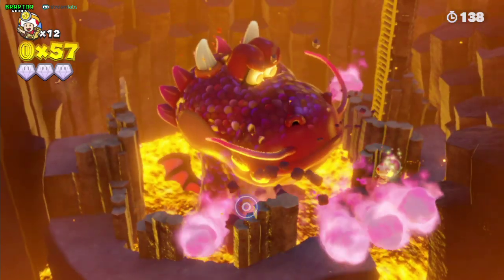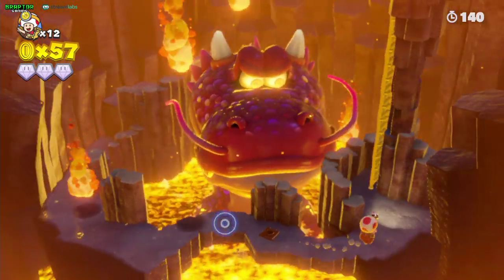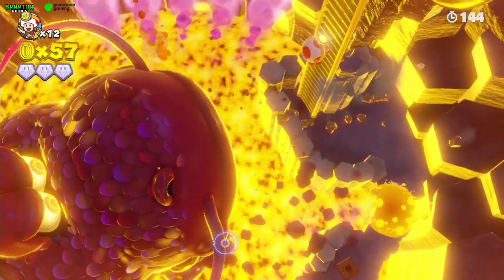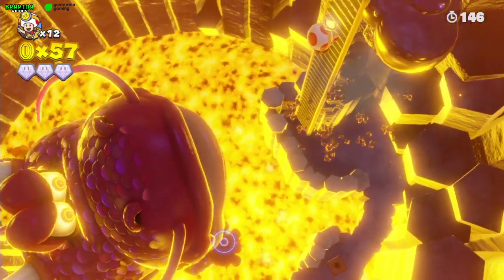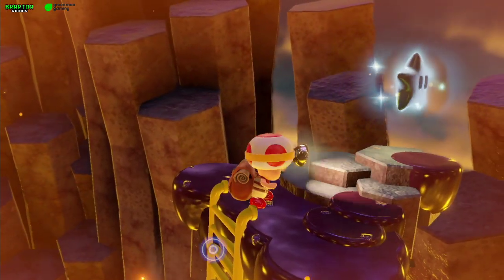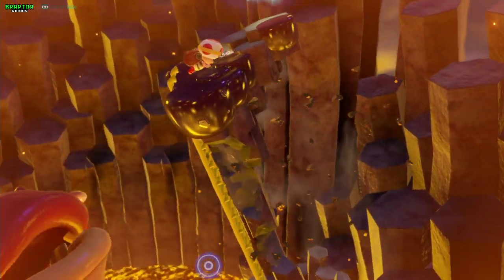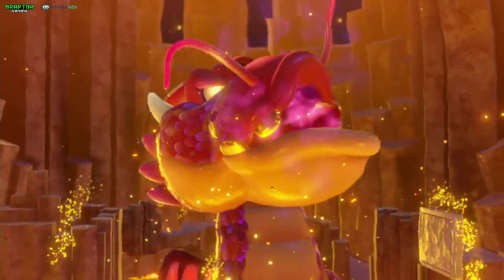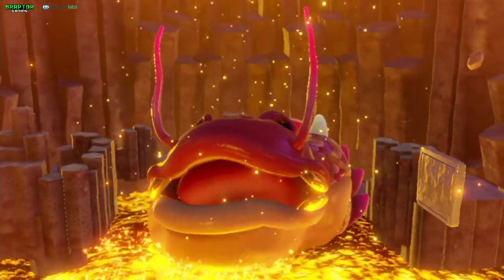There are a couple more coins here if you missed any in the past sections. Climb the ladder up to the star and a cinematic plays. After the cinematic, grab the star and we're done with the level — all the gems and the challenge are done. We'll be back for the pixel toad of course.